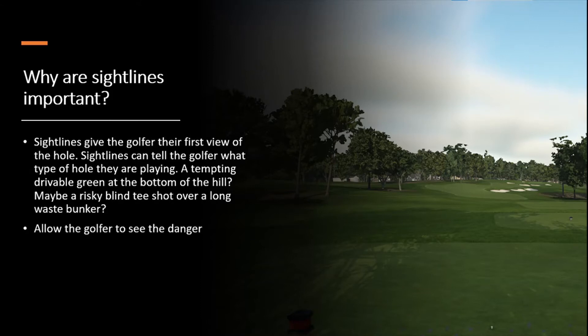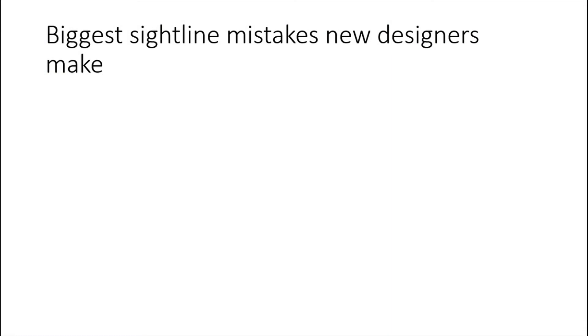Sightlines allow the golfer to see the danger off the tee — you can see those bunkers, they're in play, the designer made those in play and wants you to think. And obviously my favorite: sightlines can be used to create beautiful views off tee boxes. I love trying to create the most stunning views off cliffside holes, and by the end of this series hopefully we'll have examples showing how to create those really cool sightlines.